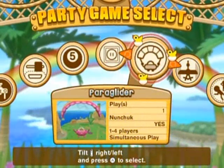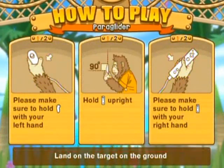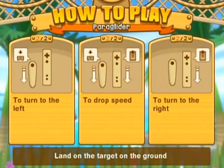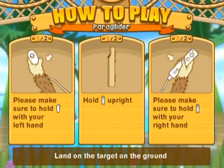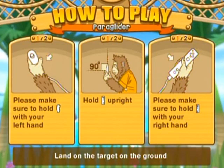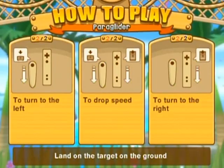Next one. Is this the one that I'm thinking of? No, this isn't the one I'm thinking of. There's a game where you fly and try to land on a target, but it is completely broken and I'll be picking fun at that one to no end. But it's not this one. Okay, so you hold them up right. That's pretty simple — just drop the hand that you want to use to turn, and to drop your speed you drop both of them downwards.